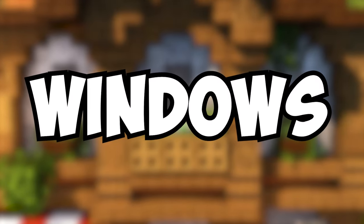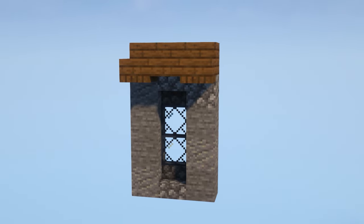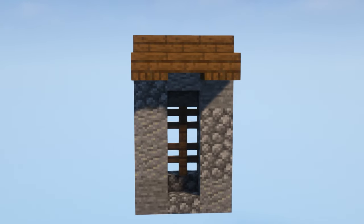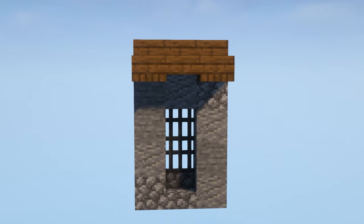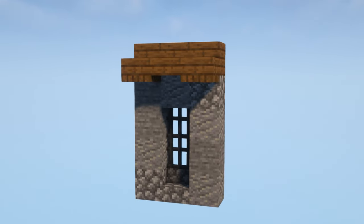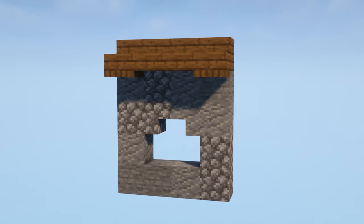Next up, we're going to talk about windows. There are a lot of options when it comes to making windows. A very simple trick to make your windows look more interesting is to recess them back into the wall - you can do this by placing stairs above and below a glass pane. Don't be afraid to use other blocks to act as windows; here I've used fences and also some iron bars. And here's a two wide window - in a two by two gap, you can place upside down stairs in the top corners to make a nice looking archway.